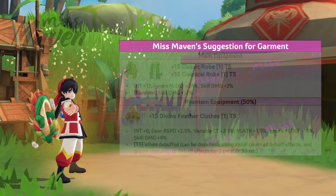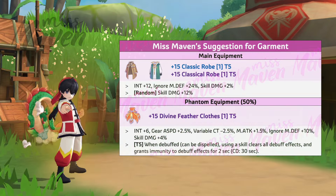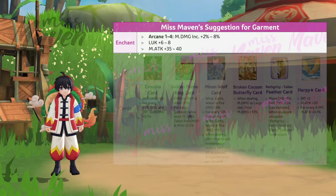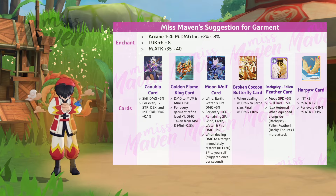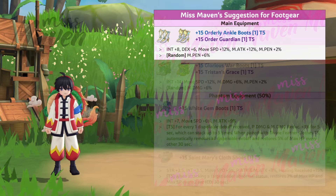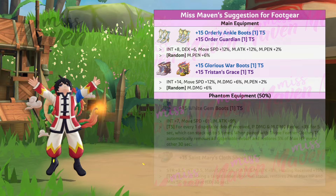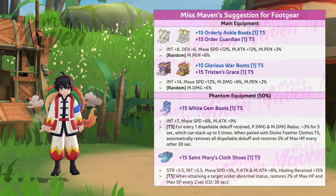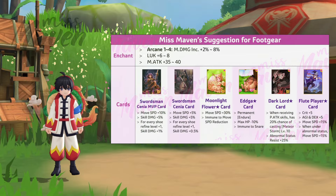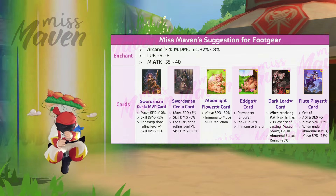For garment, the universal choice for magic skill damage dealers is Classic Rogue with 12% skill damage as main equipment, and Divine Feather Clothes as phantom equipment. Your garment should be enchanted with Arcane 4, and inlaid with any of the recommended cards. For footgear, the options for main equipment are Orderly Ankle Boots with 6% M-Pen or Glorious Warp Boots with 6% magic damage. As for phantom equipment, use either White Gem Boots or St. Mary's Cloth Shoes. Your footgear should be enchanted with Arcane 4, and inlaid with either Swordsman Senya MVP card for improving damage, or Malefire Star card to move more freely while cooking.